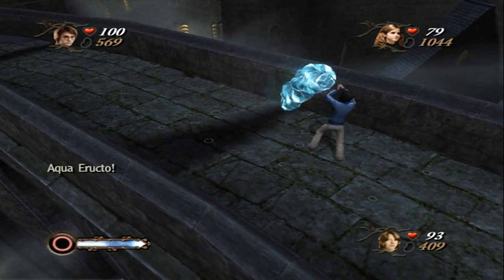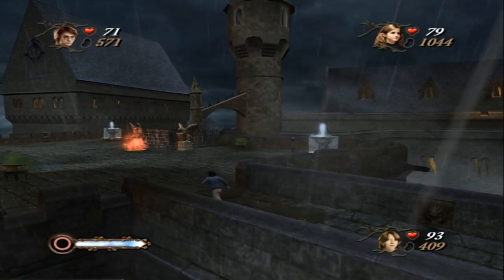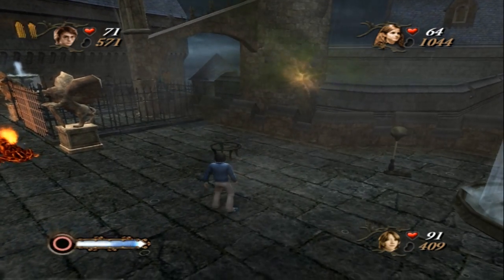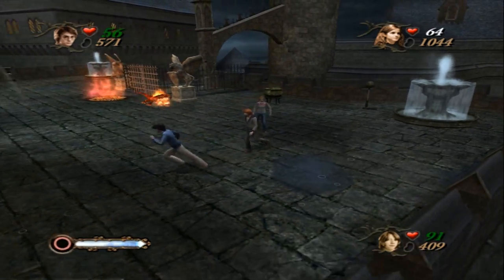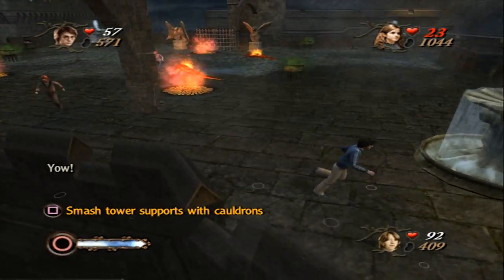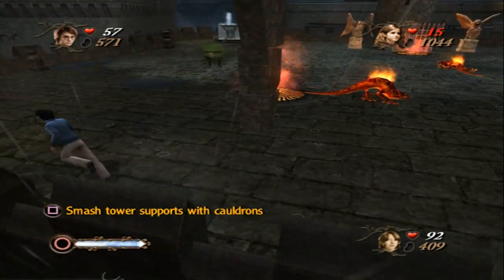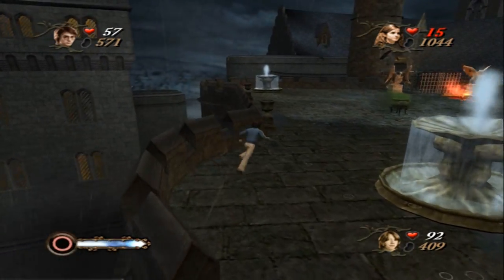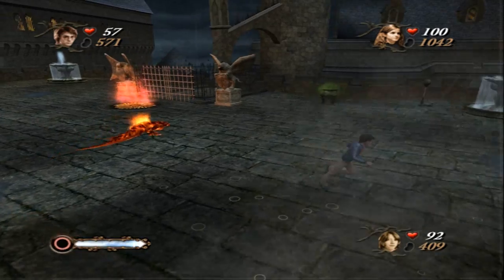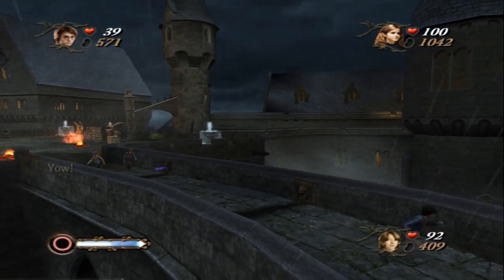There we go. Quickly double-check over here — ouch, fire hurts. Totally trashed this tower. Doesn't look like there's any mini-shields anywhere. But I could be wrong. So I'm just going to run back and grab the big shield, and then we'll only need two more. Some of which are definitely in the Prefect's bathroom, which we could totally get, hopefully without too much trouble.